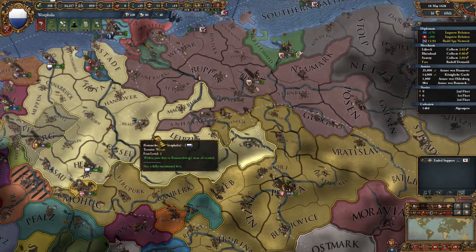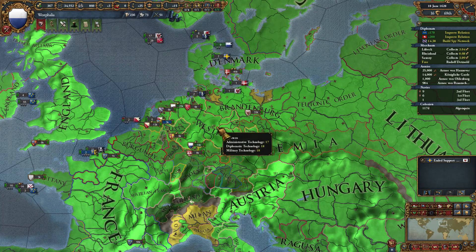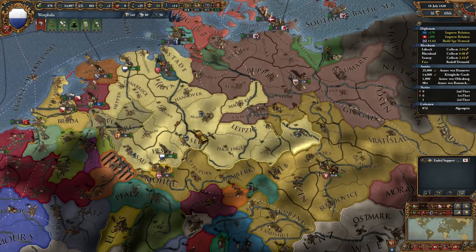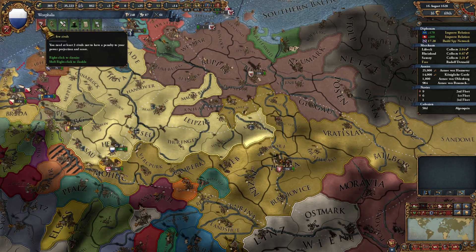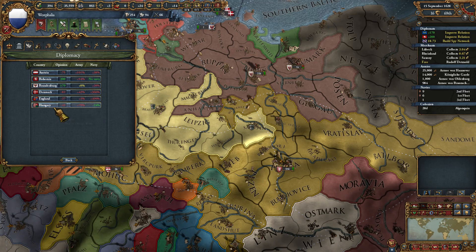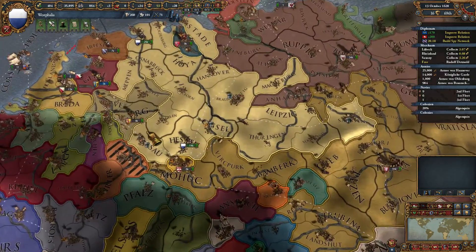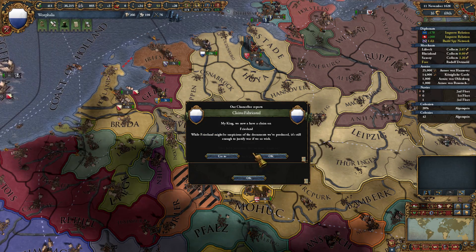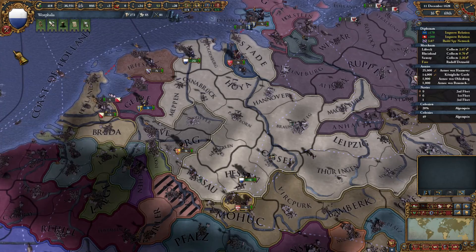We could also work on some development. France is sort of the technological leader in the world right now, showing 18s across the board. So I do think I have a little bit of extra time to invest into some development. Teutonic Order follows suit and announces me as a rival. Let's go with Hungary. Fabricate the claim here immediately on Friesland. Grant them privileges - I'm going to lose the Diplo power, because again we're trying to catch up in the admin category.